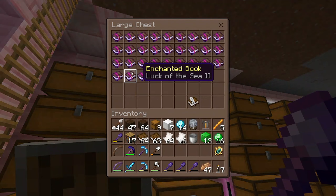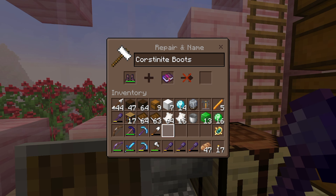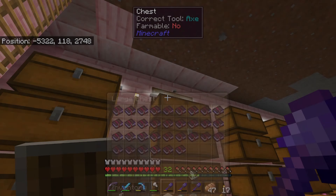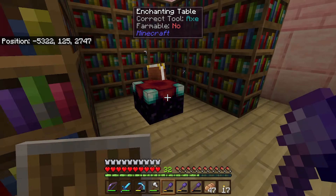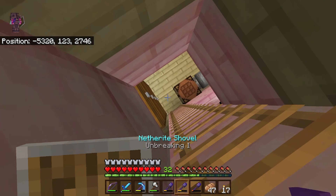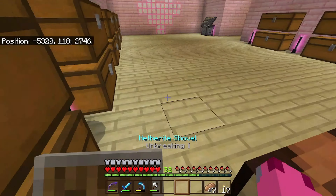My question is, can we put soul speed on these boots? We cannot. That is the only thing bad about coarsenite armor - you cannot enchant this armor. Probably because it's OP and we don't need to. But that does really suck about coarsenite armor, is that you cannot enchant it.